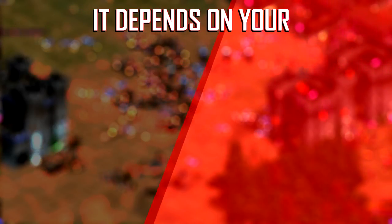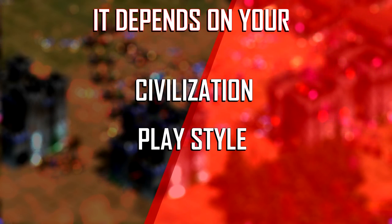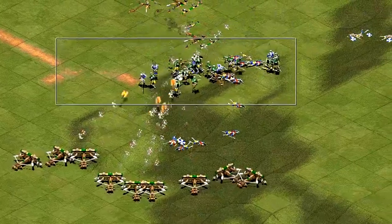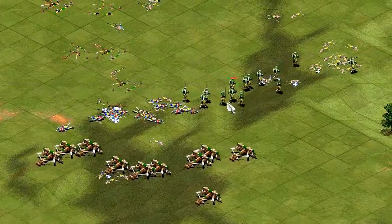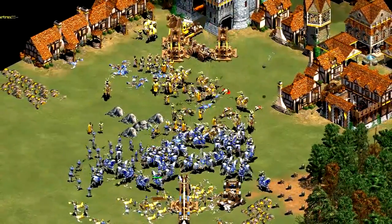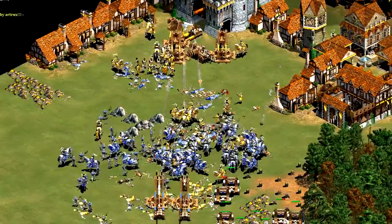Before we start, always know that unit choice is dependent, if not determined by your civilization and your playstyle. Different civs are good at different things. In this video, I can't possibly go over each and every unit and building combo that you'd make with every one of the 31 civilizations. I can, however, tell you what certain unit types are good at, and by extension tell you what buildings you should make with certain types of civilizations.